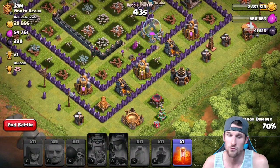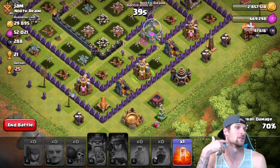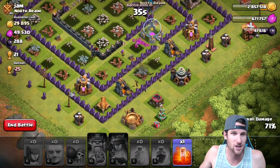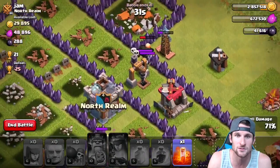The queen is running all over the place. Her minions in the form of archers that spawn from her are running all over the place. They're ignoring buildings, they're going crazy, absolutely killing it.